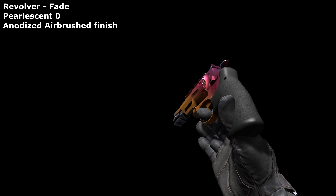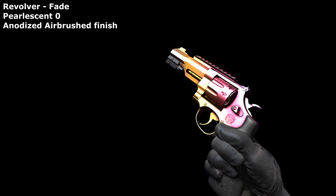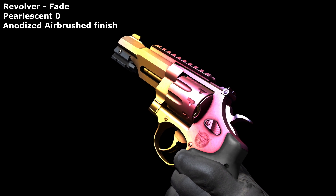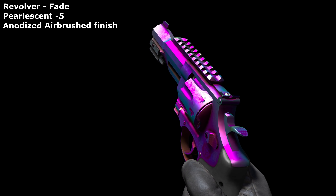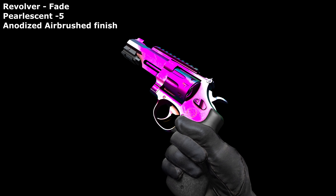Welcome to another episode where I try to improve, but end up messing up most of the skins in CSGO by adding a colour-shifting, pearlescent coating to stuff. As an example, this fade revolver looks nice but I wanted it to become more purple-bluish. And I got what I wanted — it's just that it also came with an unhealthy dollop of neon pink. My only weakness.